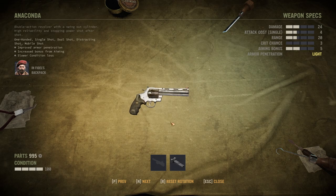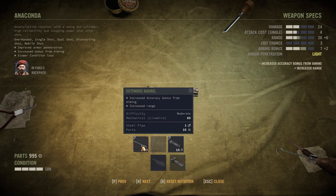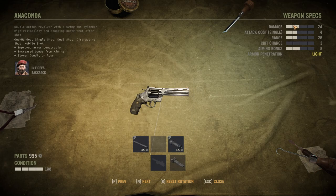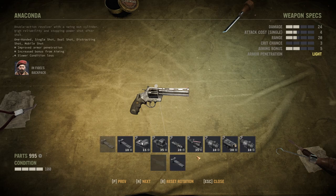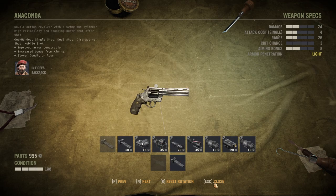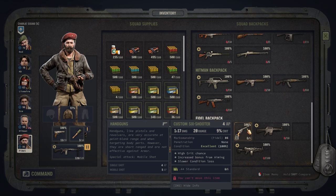The only downside of this beauty is the lack of modding options. At least we get barrel modifications, which I personally love — either more range or less attack costs, which is amazing given the damage per bullet. We can also use scopes or overwatch attachments. This thing can be dual wielded and it's really a massive gun, given the fact that it uses the same ammo as your Peacemakers. It's really powerful.